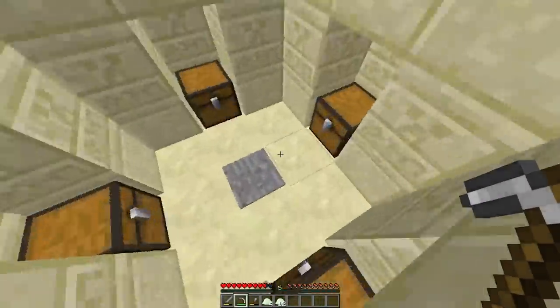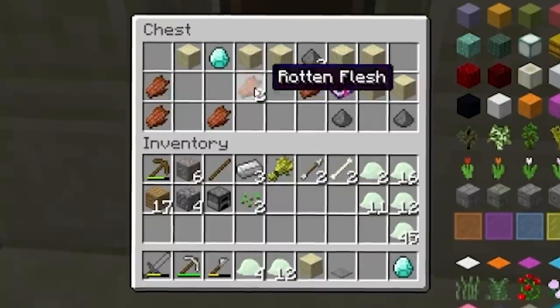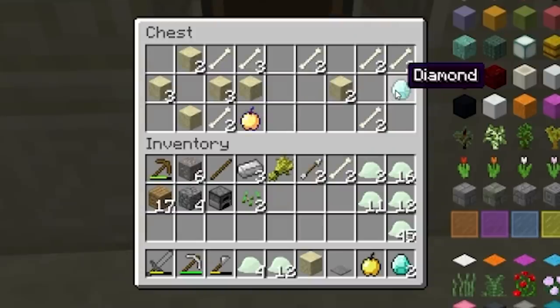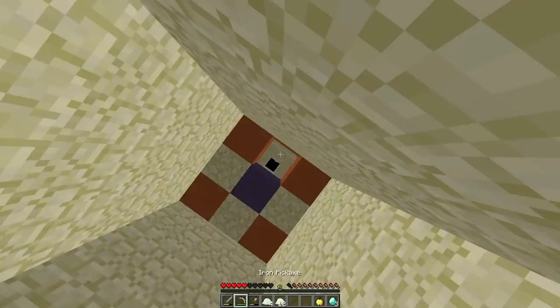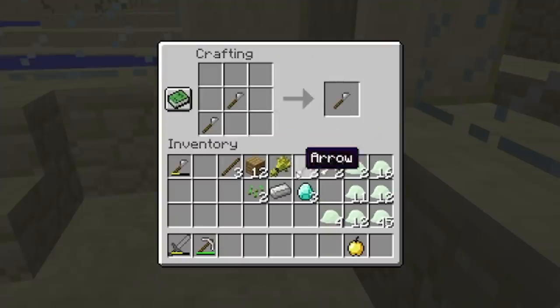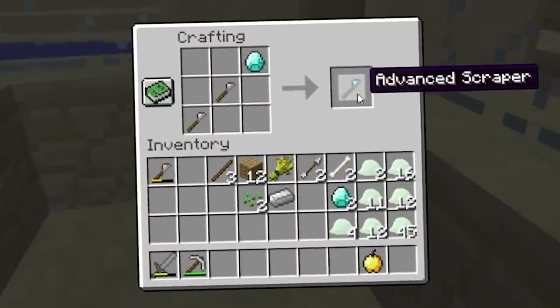Alright, desert temple, what secrets do you hold? Break this just in case. Iron, I'll take. Two diamonds, hello! One normal golden apple. And another diamond. Nice. Alright, now get me out of here, it's dark and I'm afraid. It's good we got those diamonds, though, because by making two metal scrapers and smacking a diamond on the end, you get the advanced scraper.